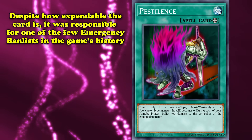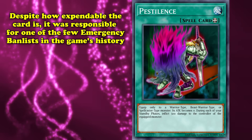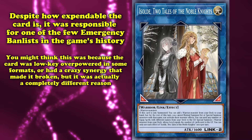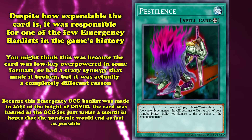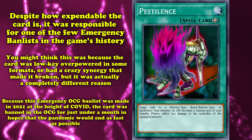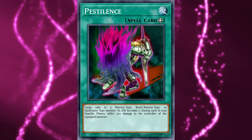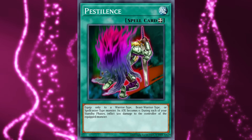However, despite how expendable Pestilence is, it was actually responsible for one of the very few emergency ban lists throughout the game's history. You might think it was because there was a specific format where Pestilence became an amazing board breaker, or maybe because of a specific card that synergized with it and made it broken beyond belief. But the reason why it was banned was actually a little bit sweeter — the emergency OCG ban list was made in 2021 during the height of the COVID pandemic, where it became too dangerous to host in-person events. And so, in the hope that the pandemic would end as quickly as possible, Pestilence — known as Plague in the OCG — was banned for just under a month. So while Pestilence is a mediocre card that's never going to have any real metagame impact, it's the only card on this list that you can feasibly call ban-worthy, even if it's not for the reason most people would think.